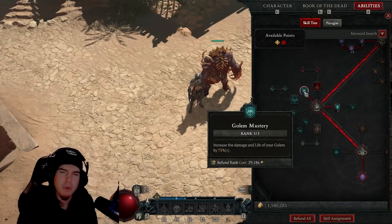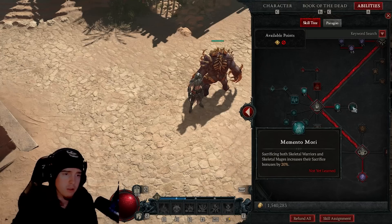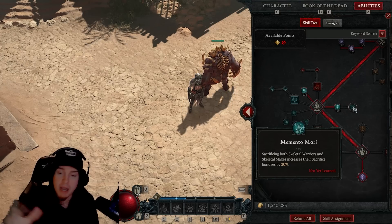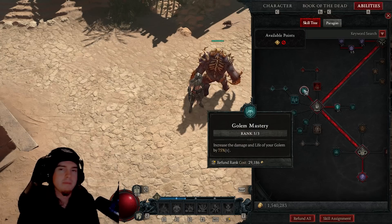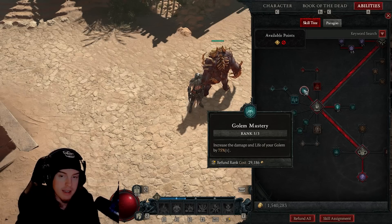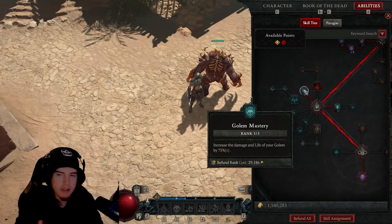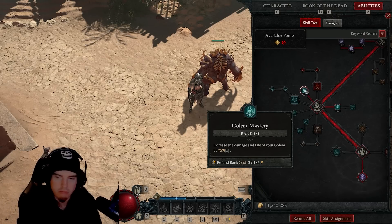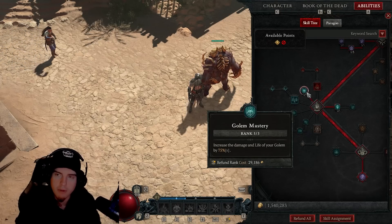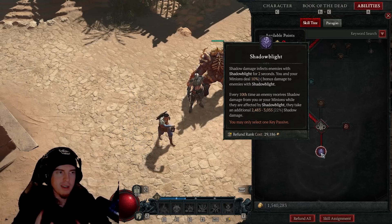At the bottom we need Standalone for damage reduction. I've put three points into Golem Mastery to give him more life so he survives longer — though you could throw those into Memento Mori for a 60 percent increase to skeletal warrior and mage benefits. I believe the longer the Golem lives, the more corpses he produces, and he benefits us greatly by fortifying us every time he takes damage and drops a corpse. The last point goes into Shadow Blight, giving us a full 180 percent increase from a legendary aspect and more static damage as we keep damaging enemies.